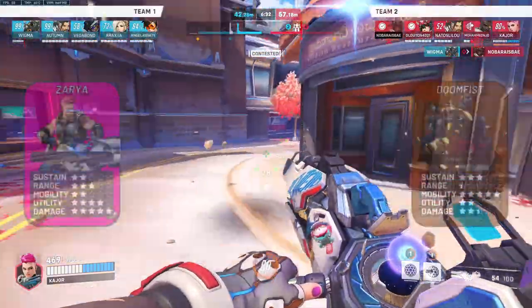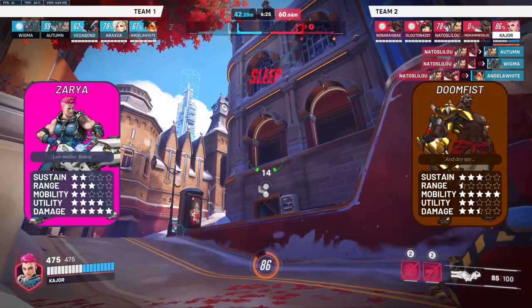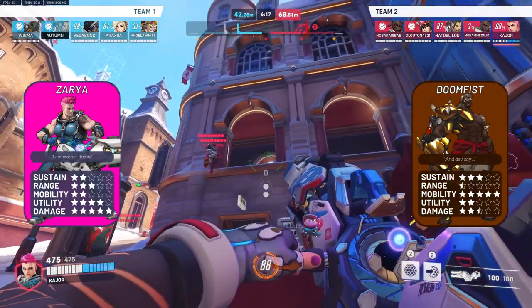Zarya vs Doomfist is a favourable matchup for Zarya. Since Doomfist trades out cleave damage in exchange for burst damage when compared to his dive counterpart Winston, your bubbles can do a whole lot more for saving singular targets that Doom may dive on. Just be careful not to supercharge his punch early on.